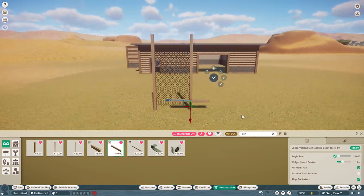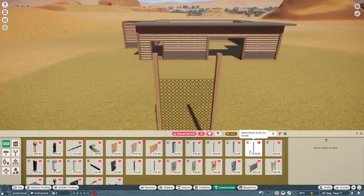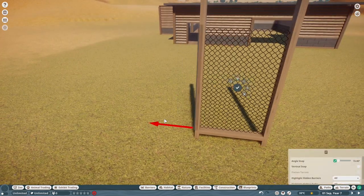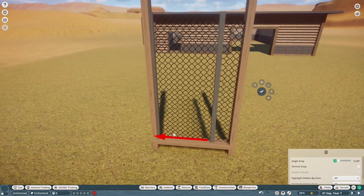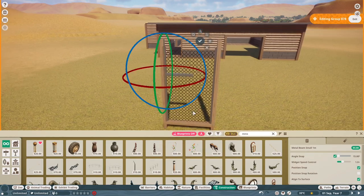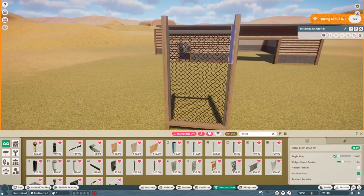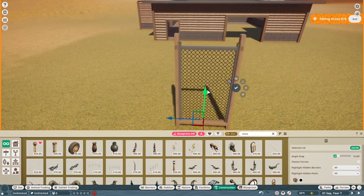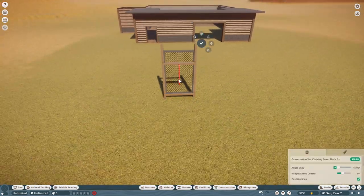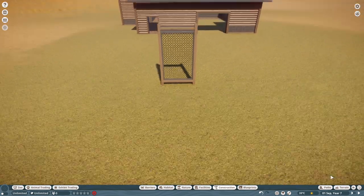Lowering it down - I wanted a little gap at the bottom so it looks like things can go under and the gate can be moved if need be. And then just to add to realism, a little trim on the actual mesh itself. It looks like it is an actual gate buried in the wood rather than just dug into it. Once I've created this one barrier, I've got the whole barrier for the whole habitat - all I have to do is duplicate it and move it around the habitat as I please.